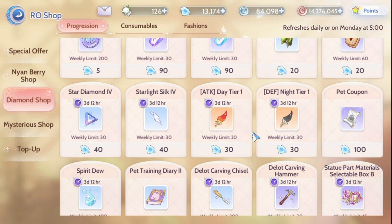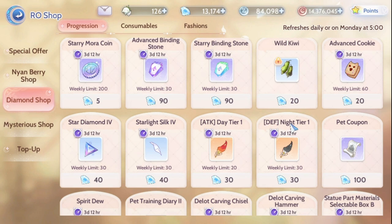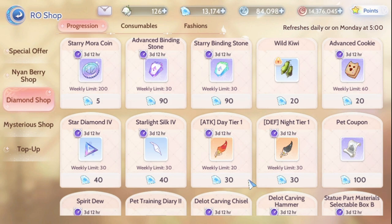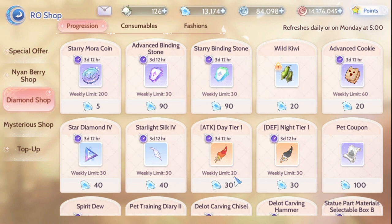Let me also tell you what I usually buy. I get the attack day tier one and the defense night tier one. There are only three ways to get these: the feather shop, the diamond shop where we are now, and the guild value pack. This is very important for character progression. I only have 1,600 diamonds to spend every week, so buying these two items already costs 600 and 900 diamonds — a total of 1,500.